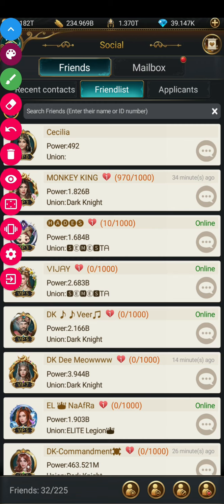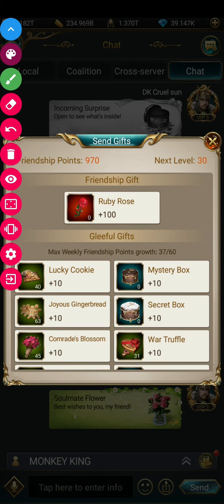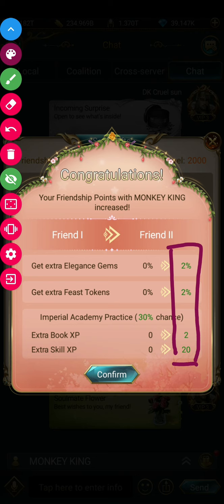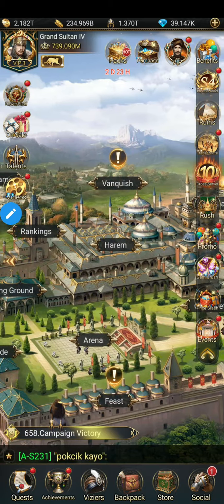Now I'm going to show you the gifting in action. I am already at 970 friendship points with this friend, so I'll gift some Delight Boxes — 980, 990, 1000. I've now reached 1,000 friendship points. I'm going to demonstrate the plus 2% feast token bonus, so let's go directly to the feast.